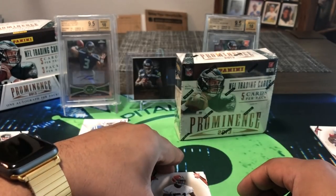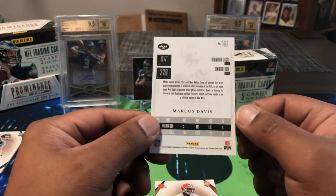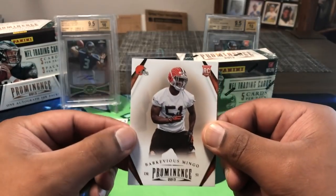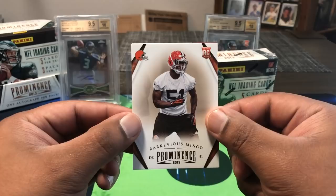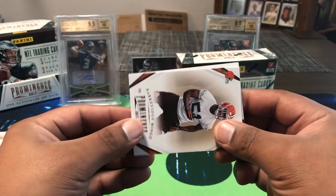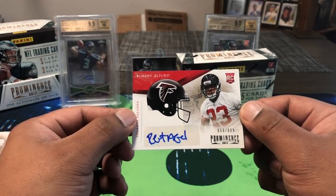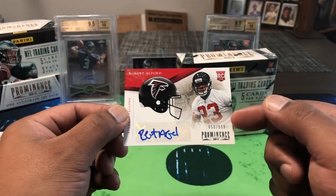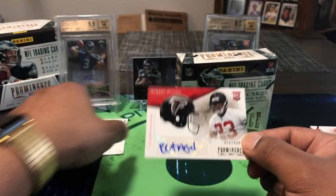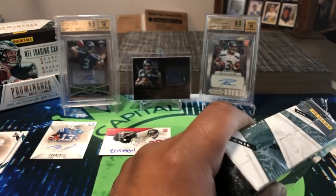Got a Barquevious Mingo rookie and a Marcus Davis rookie for the Jets — a receiver. Mingo is with the Seahawks this past season, played well as an outside linebacker. Our auto on the back is Robert Alford, defensive back for the Falcons — 656 out of 999, rookie card. Two decent autos so far — Robert Alford and T.Y. Hilton. No complete unknowns, I like that.